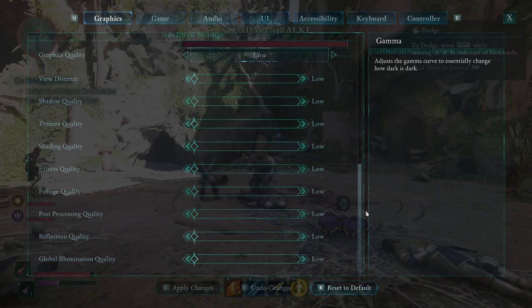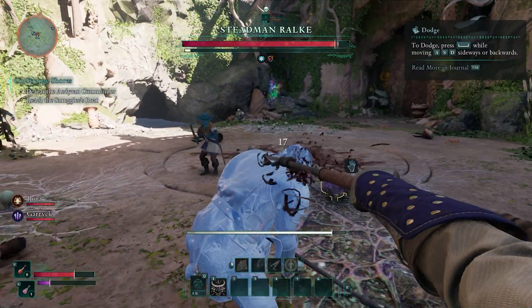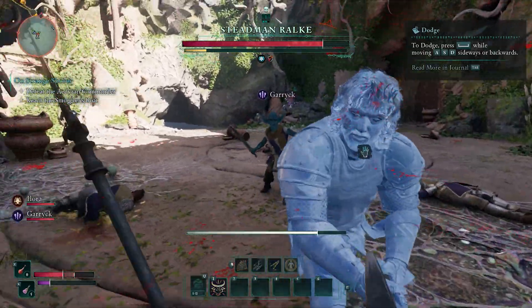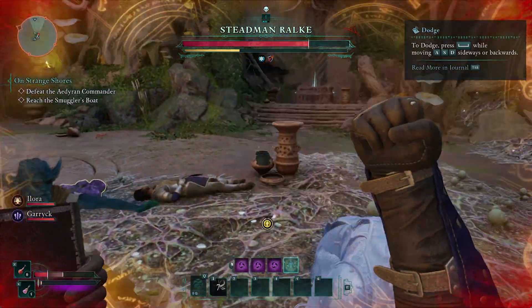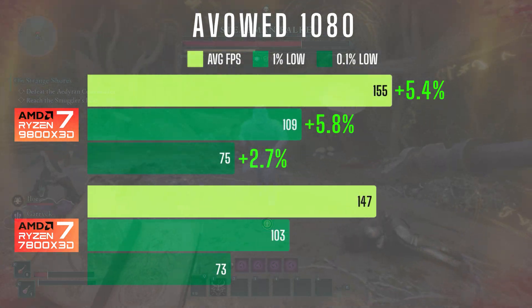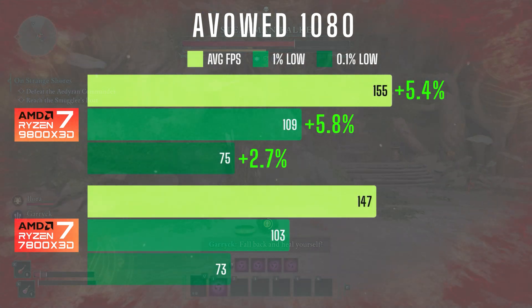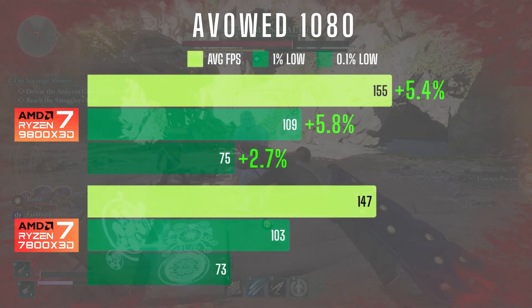First up is Avowed, a brand new first-person fantasy RPG that released this week. Since it features some pretty demanding visuals, I tested it on the low graphics preset with DLSS balance to reduce GPU load. I used the first boss fight against Stedman Ralky for this comparison. In 1080 the 9800X3D saw a small 5.4% increase in average FPS with 5.8% higher 1% lows and 2.7% higher 0.1% lows. In actual gameplay the difference was minimal and both CPUs felt nearly identical.